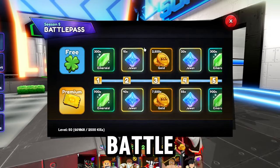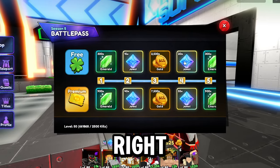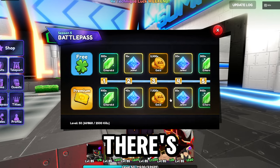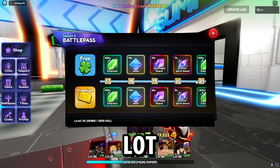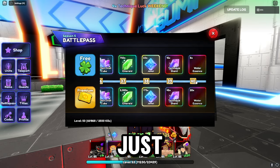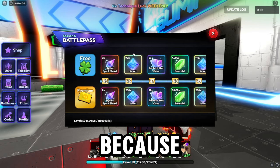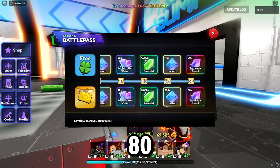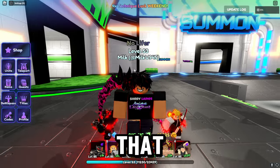If you go to the battle pass you can obviously see a lot of jewels — there's 35 right there. If you buy the premium battle pass there's more at the bottom. Scrolling through, you're going to see a lot. I think it's around 2k jewels you can get with both combined — you can see 230 plus 90, and 280 plus 110. That's the first way to obtain them.